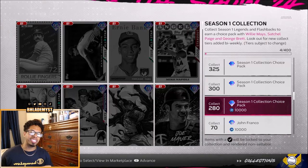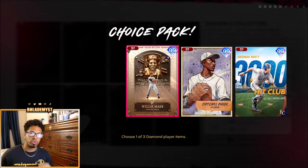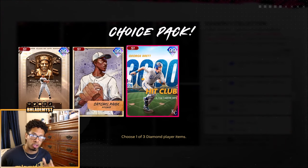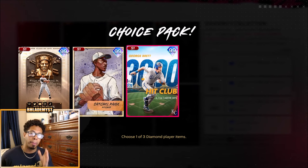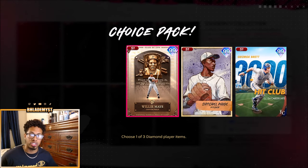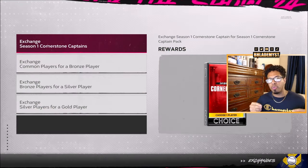In season one, your goal should be to get up to 280 total season one cards, because that is going to unlock the first boss choice pack from season one. Most importantly, it will unlock the head start rewards that will allow you to progress along season two a lot quicker.